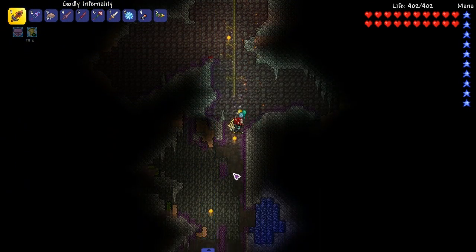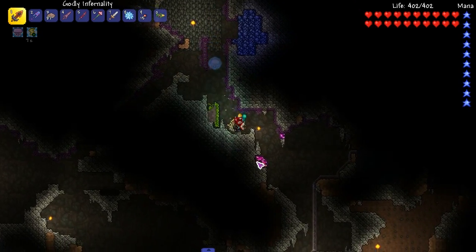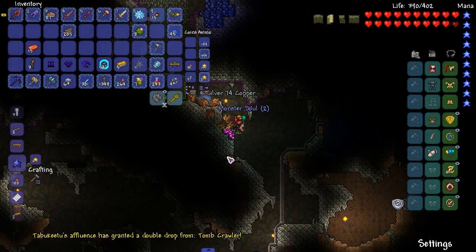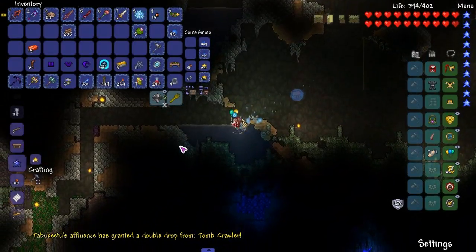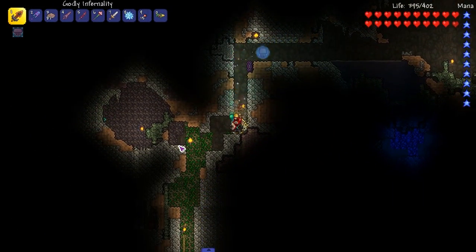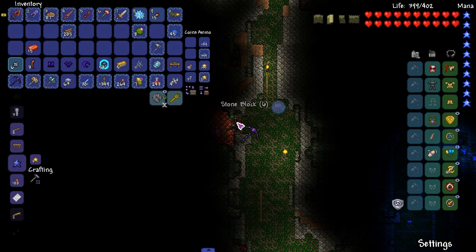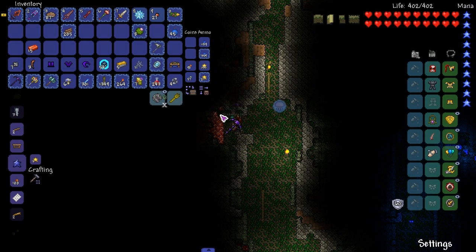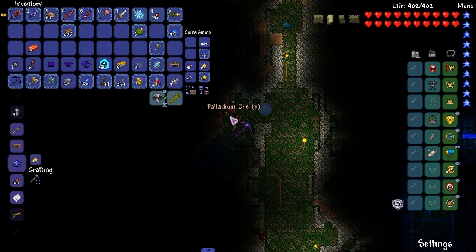If you guys know some Calamity melee weapons that drop from certain things, or Thorium melee weapons, tell me — because I know most crafting things are easy to figure out with Recipe Browser and Cheat Sheet, but I don't know drops from every mod for each specific class. It would be good if you guys can help me with that.